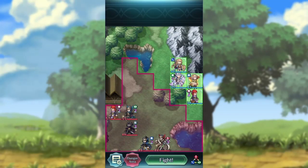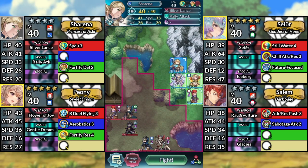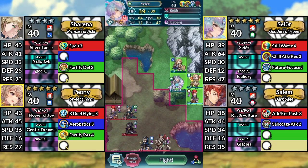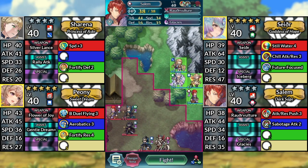Hello everyone and welcome to Salem Lunatic Quest, Sharena or Salem Clear. We have 4-star Sharena — you can also use Sharena at 5-star rarity — Seidr, Peony, and 4-star Salem. We'll be using no Skill Inheritance or Sacred Seals.